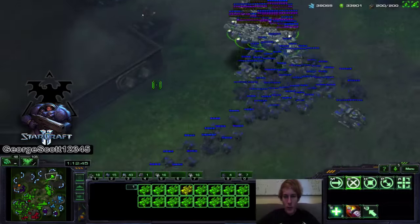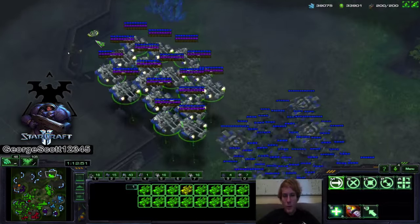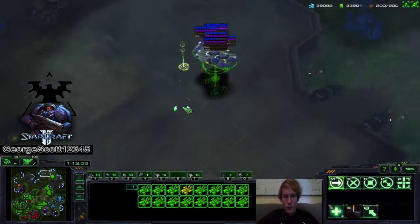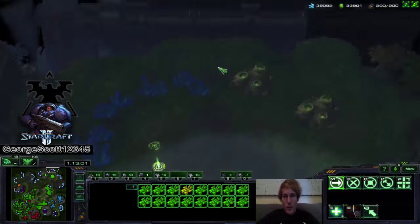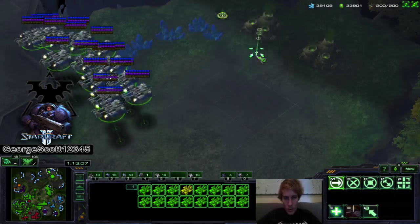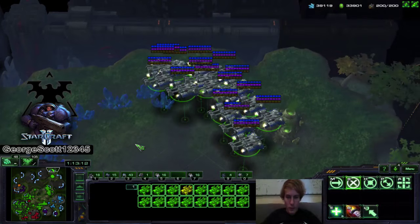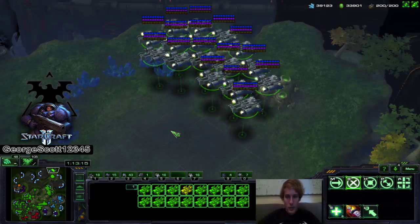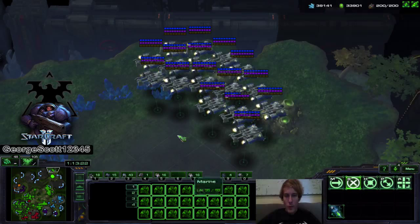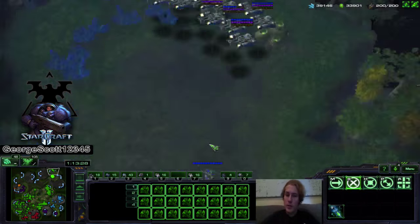Now, how do we load all of our medivacs fast? We don't want to boost our medivacs now because that will cause them to clump. Whenever you boost and try to load, as you can see when I right-click, they're very fast and they clump up. So we're not going to boost them during this operation. We're just going to leave them rallied to a hotkey — I have unlucky number seven. When you send them somewhere, they are going to branch out nicely, so they are not going to clump up and it will be easier to load them.